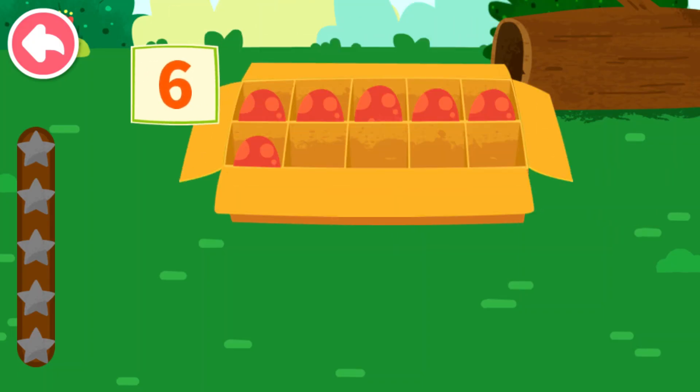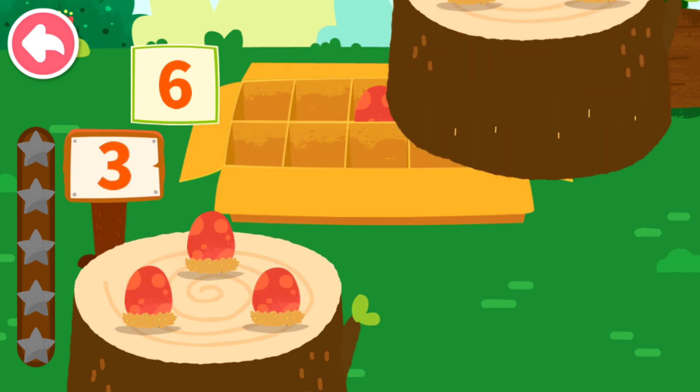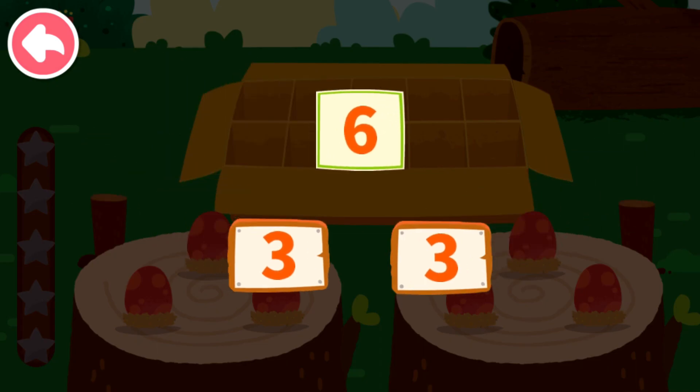Six. Let's put the dinosaur eggs onto the wooden stake. One, two, three, four, five, six. Six can decompose to three and three.